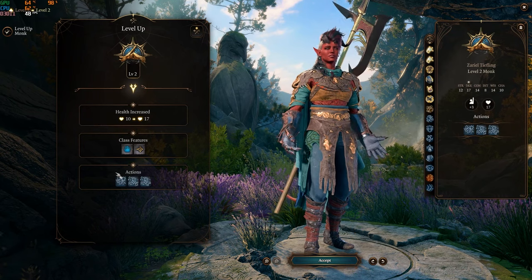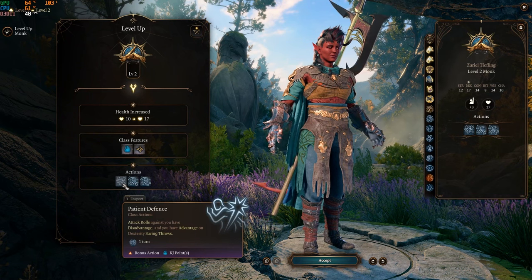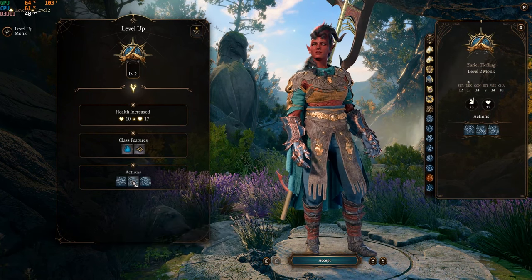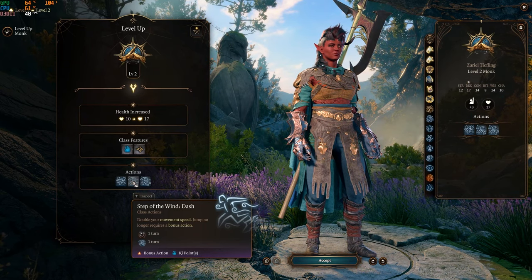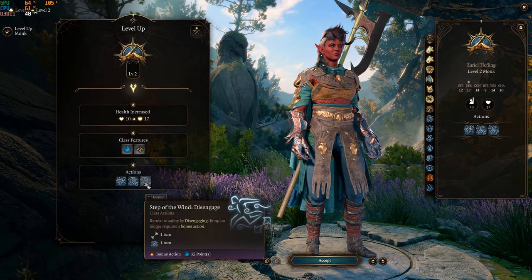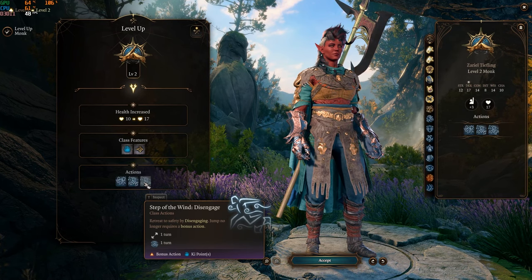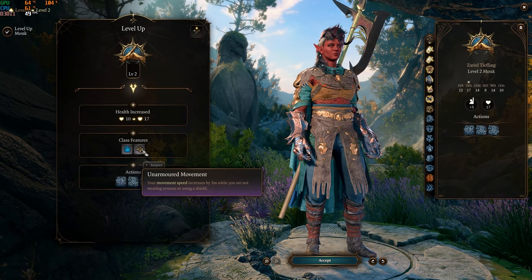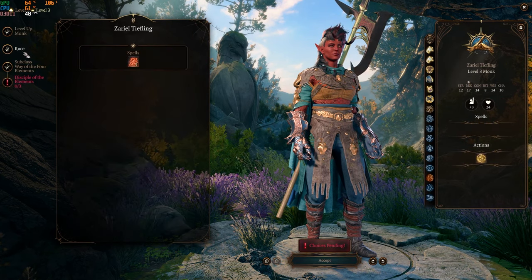The actions you get as a monk include Patient Defense — attack rolls against you have disadvantage and you have advantage on dexterity saving throws. Step of the Wind Dash doubles your movement speed, and jump no longer requires a bonus action. Step of the Wind Disengage lets you retreat to safety. You also get key points and unarmored movement as class features.